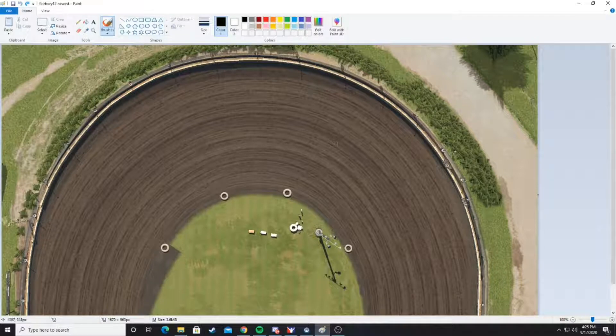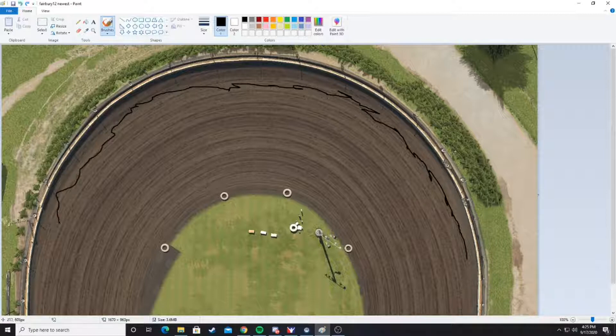Generally on a fresh track it's faster as it wears around the top, just because there is the banking. You'll usually get a little thin line. It really determines the gap between that thin line and the wall — how much you can get your right rear, how much you can get your whole car above that slick on the wall, higher up the banking. That will really tell you the line and tell you how fast the top is. Where that's narrow is when you start seeing the bottom come in.